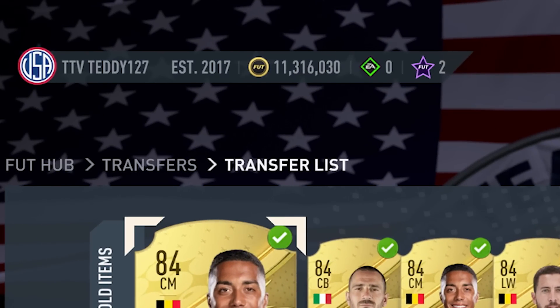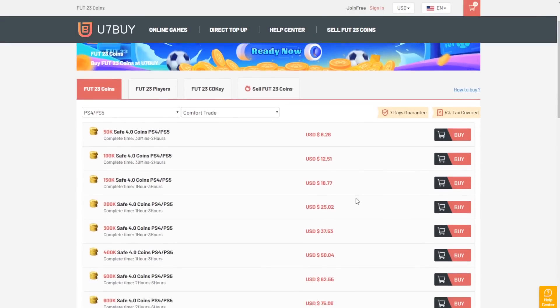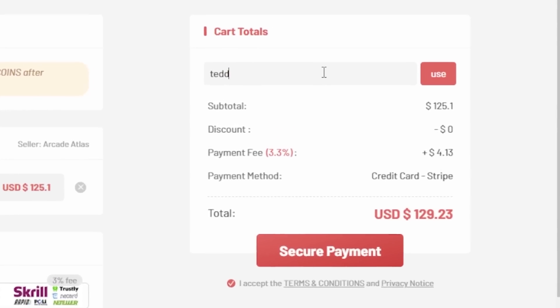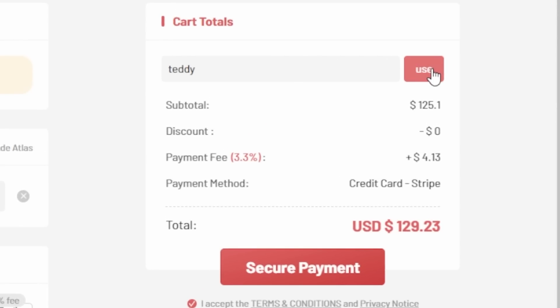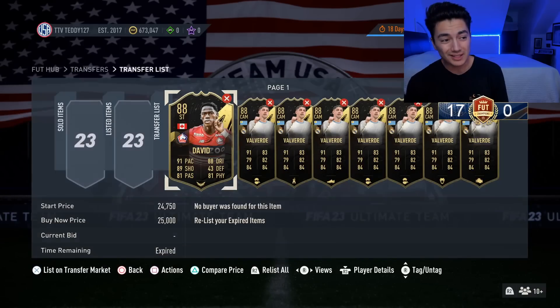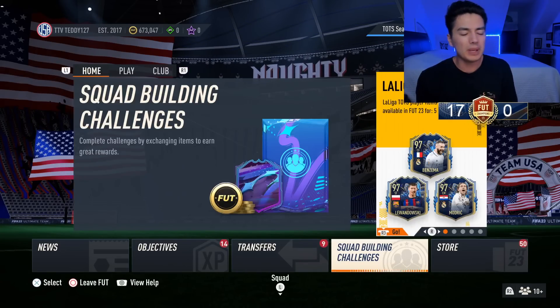If you want to have millions of coins in FIFA 23 like me, go to u7buy.com for cheap, fast, and reliable FIFA coins. Make sure you use code TEDDY at checkout to get 5% off your order — link is in the description. Content today on Saturday was exactly how we expected it to be.